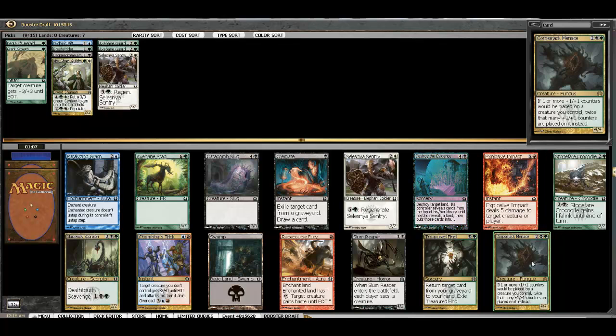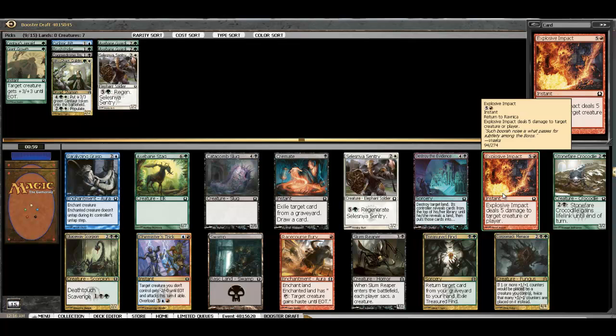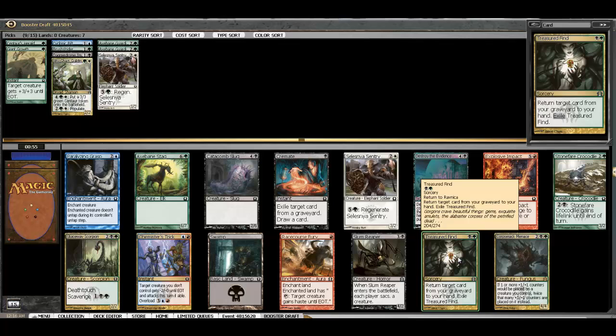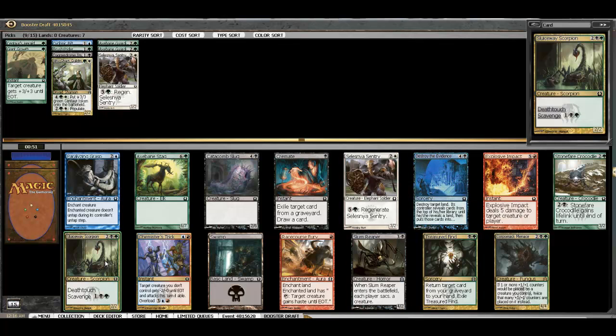We open a bomb in Corpse Jack Menace — it does fit with our theme of black. Other notable cards: we've passed a couple of Explosive Impacts, they are good. The Crocodile is playable, Treasure Find is fine, Slum Reaper is decent. The Scorpion would be a nice wheel for us. We're going to take the Menace here.